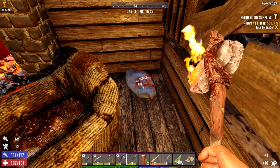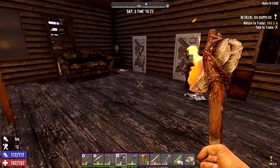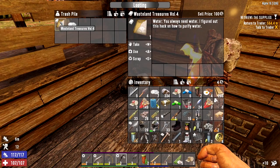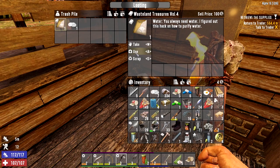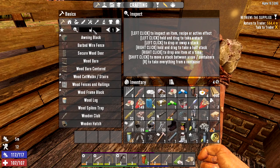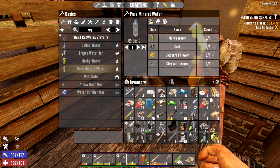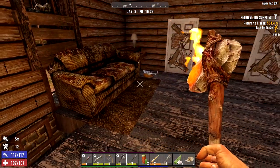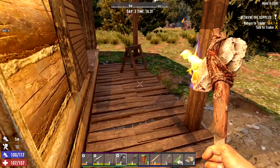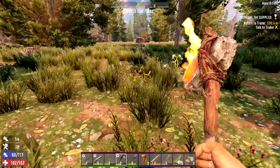Last few items - oh there we go, leg armor! Nice. Pile of trash and oh my god - I figured out how to purify water! I can make mineral water - purified mineral water! Pure mineral water - I need murky water, coal, goldenrod and chrysanthemum. That is a good find, and it's not too hard to make. That was actually a pretty good raid. It's 16:32, I'll meet you back at the trader.